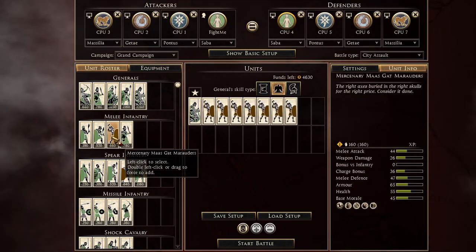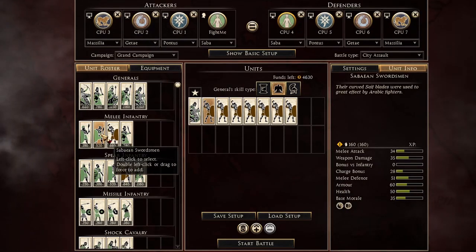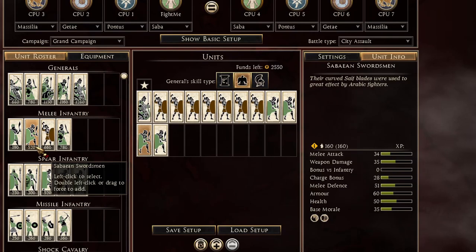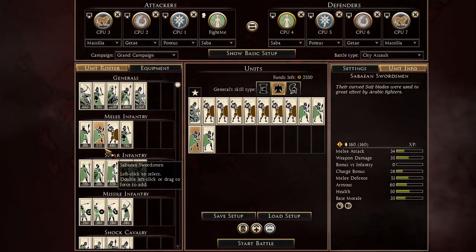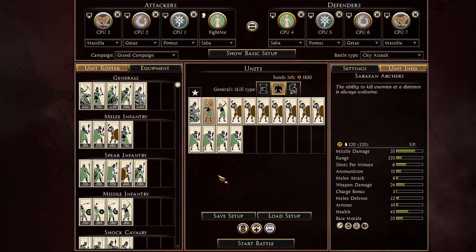Now let's head over to Saba on defense. For Saba on defense I bring the elite camel cataphract. I also bring the seven Mascot Marauders, which are crazy good but have a little bit low armor. I fill it up with four Sabian swords — and if you didn't know, Sabian swords are super fast, nearly the same speed as a really heavy cataphract. You should test that — they run like crazy.